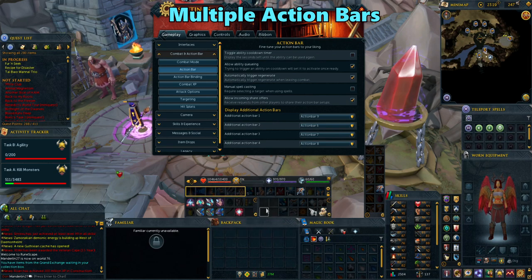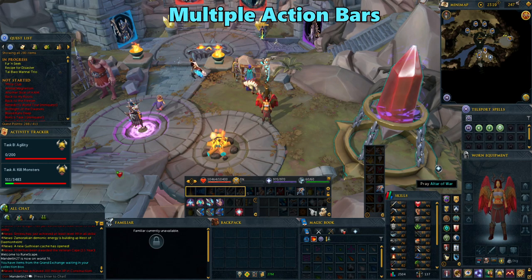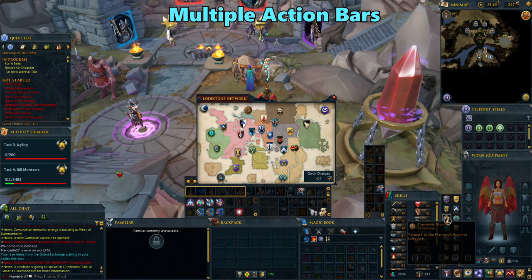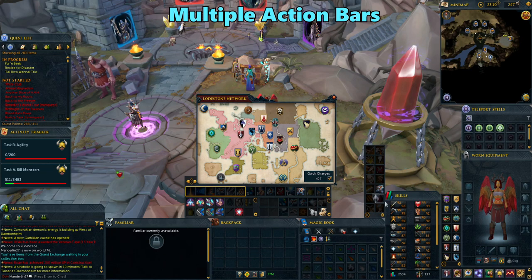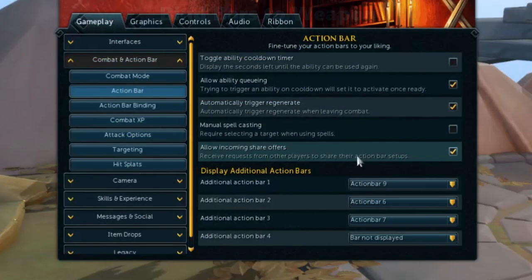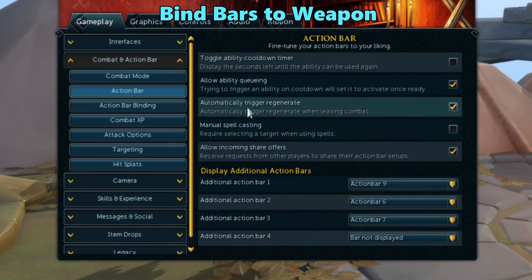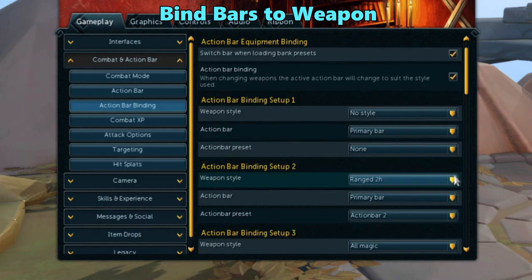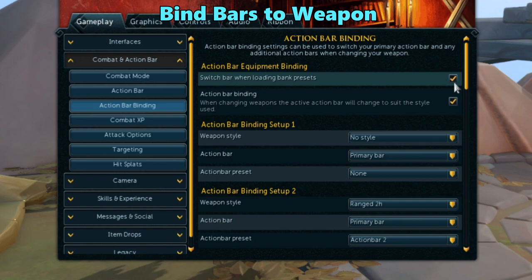One thing I like to do is pull up another action bar to put to the side and bind teleports to them. Open up your teleports by pressing T or clicking on the home teleport button on the map. Just drag over the teleports you want to use on your bar. Make sure the bar itself is unlocked so you can actually drag them over to it. A neat little trick you can do with your combat action bar is set them to a specific weapon in the action bar binding tab. Check off the boxes to allow the game to swap your action bars, and then go through each bar to set it to the style that matches the abilities you have for it.